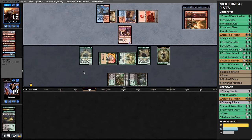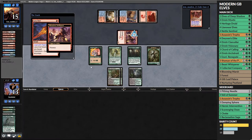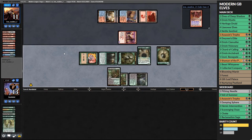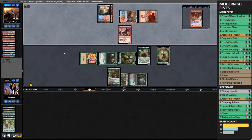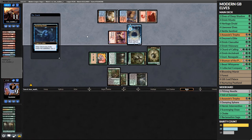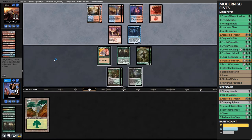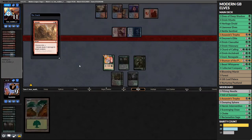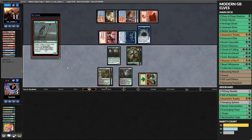Our opponent goes off casting Manamorphose and Light Up the Stage, giving them two burn spells. They Flame Slash our Nettle Sentinel for a lot of damage, then Lava Dart our Heritage Druid at odd timing - they could have done that last turn for an extra point of damage. We swing in, play a Dwynen's Elite, but they go off again with Manamorphose into Opt into Lightning Bolt, killing our Elite and hitting us for four. They play a Stormwing - we can't block it, draw lands, and scoop the game.